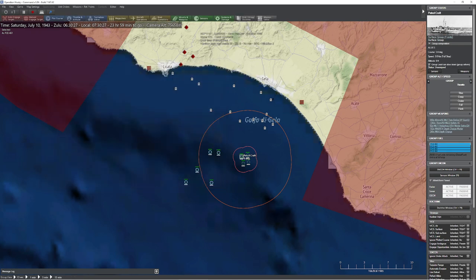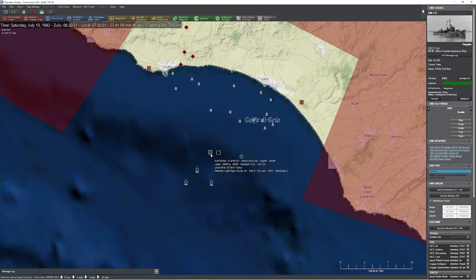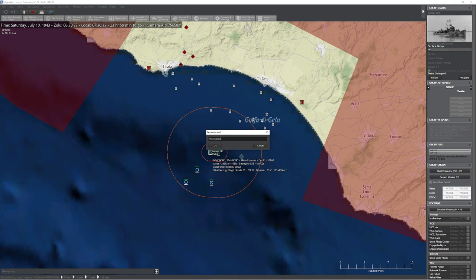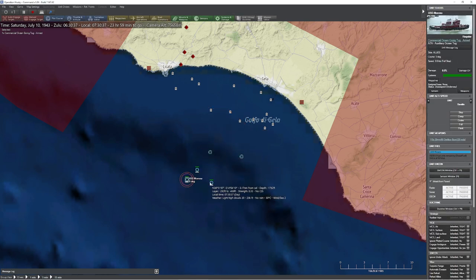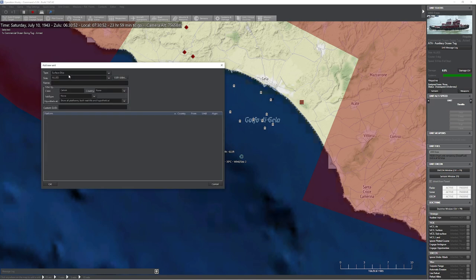Now we get the fun part - we have to put together our actual ships. We have our minesweeper here. Go ahead and group that - we'll call them minesweepers. Now let's see - I have the Biscayne, I went to Moreno. I'll go ahead and grab the EVL, they're about 1.5 nautical miles away. So let's go ahead and see what we have here - we have some cruisers, some destroyers, plenty of landing craft guns and landing craft flak. We'll go ahead and put together a little cruiser squadron here.